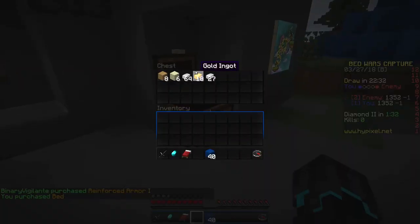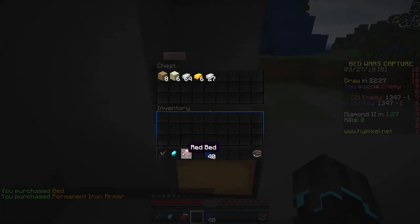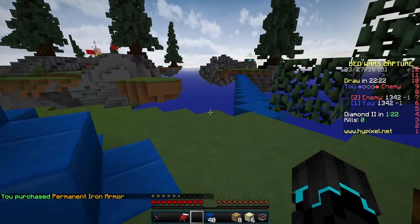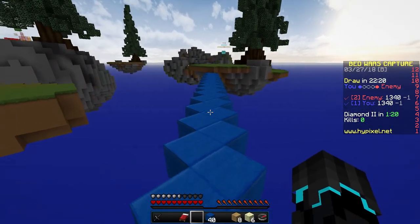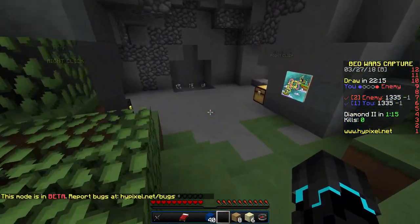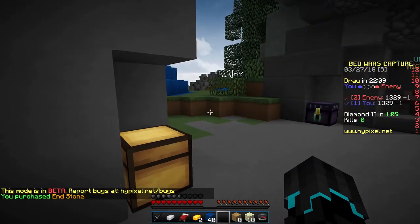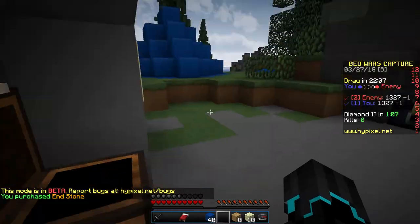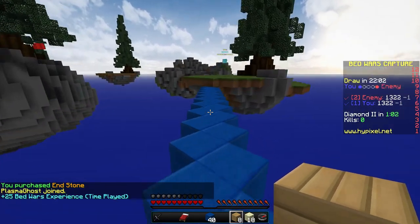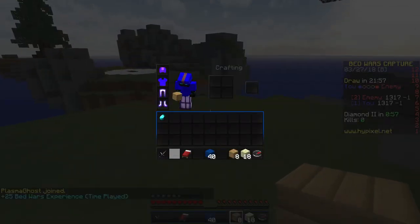Gather all these resources and get iron armor as fast as possible. I will not buy a sword yet. I'll take the end stone and the wood with me. Let me buy some extra end stone — I don't think that's going to be enough but it will have to do. I gotta be fast. Plasma Ghost joined the game — is he going to join blue or not? It doesn't seem like it.